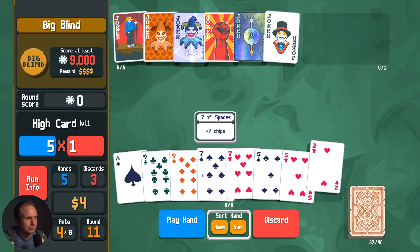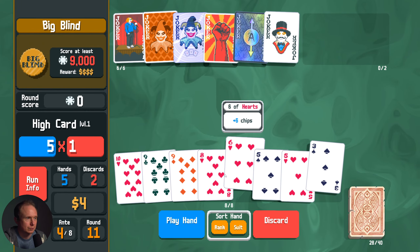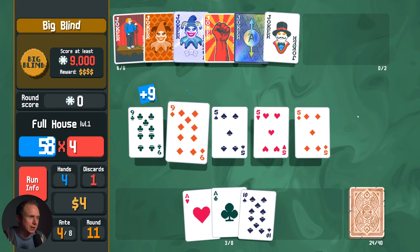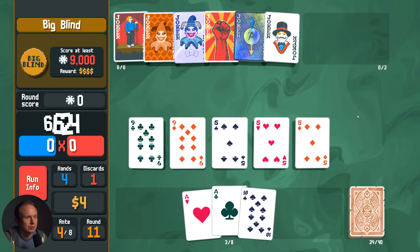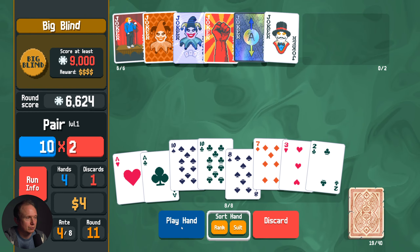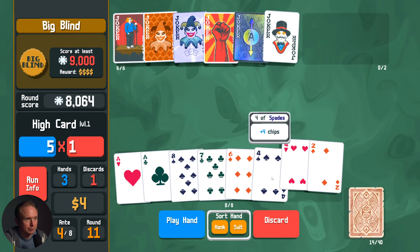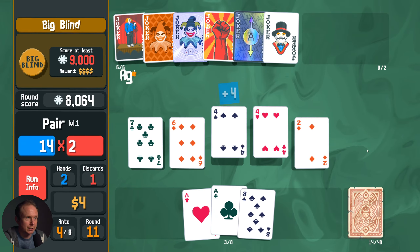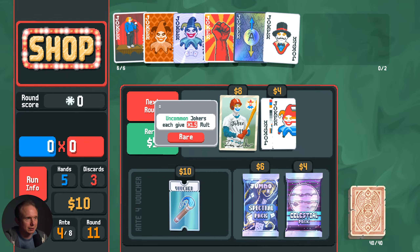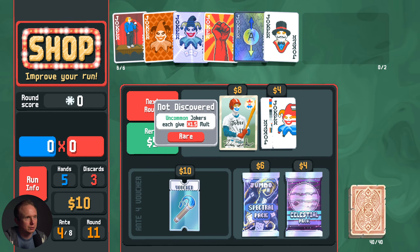Raised Fist is actually doing a lot of good work. As long as we're playing our low cards like this, the molt is pretty significant. We're not getting a lot of cash going.